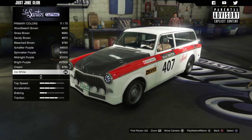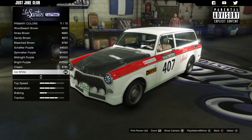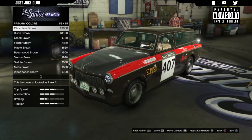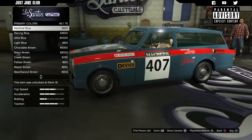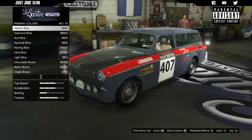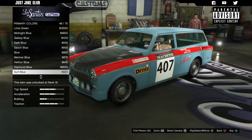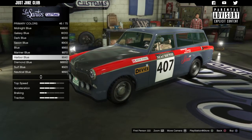Now we're going to the respray — primary color first, and we want to stay classic because if we go metallic we get a weird shine on the livery and it looks a bit odd. I'm feeling a blue — I think black, blue, and red would look pretty cool. Light blue is a bit too light, nautical blue looks pretty sweet, but the harbor blue is probably the winner — that looks really nice. I'm going with harbor blue.